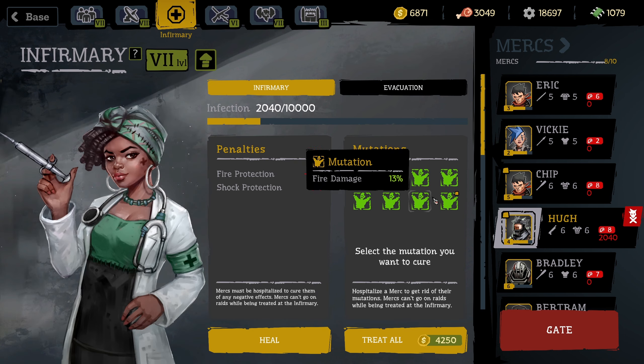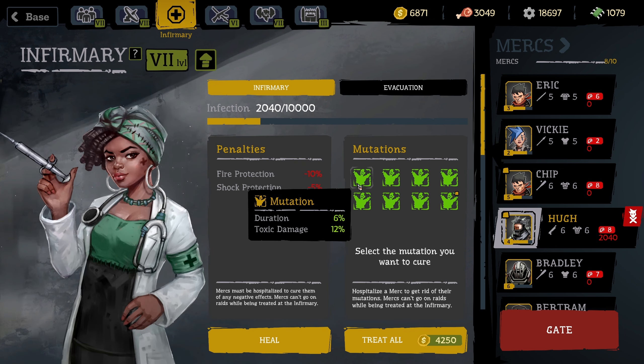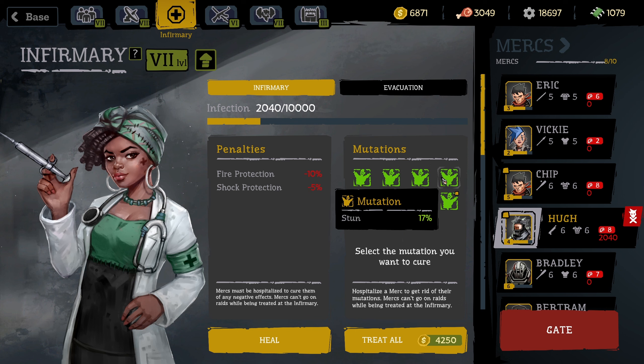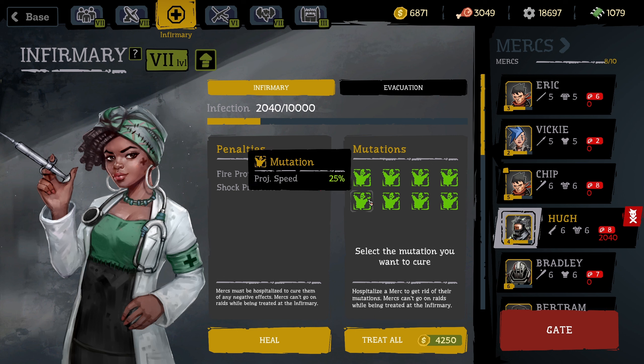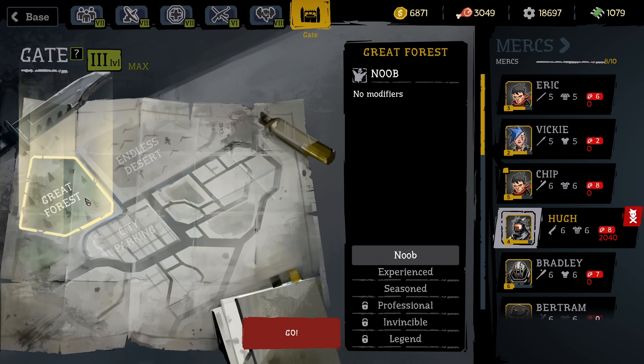Let's take a look at the mutations: toxic damage is higher, speed is higher, HP is higher, stun high, smarts high, fire damage is high, shock damage is high. Protection and speed are very good. It's not ideal but we'll try with him on the first map on noob level.